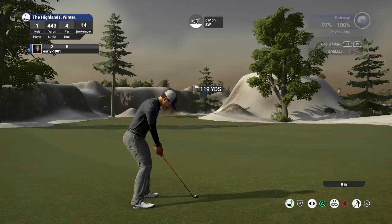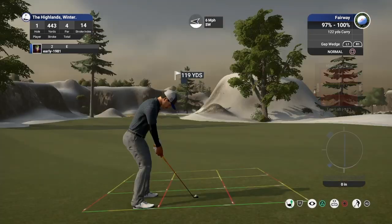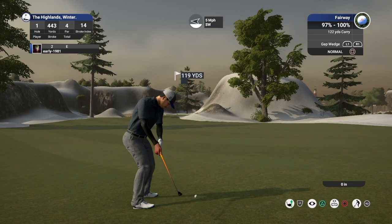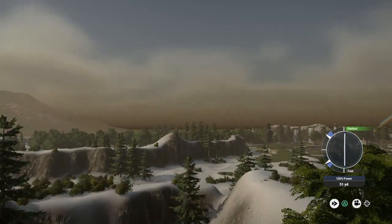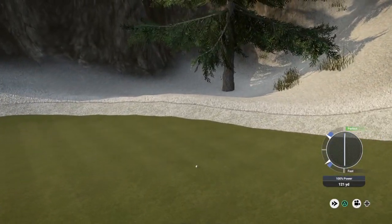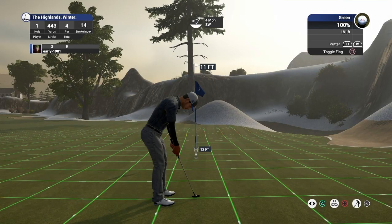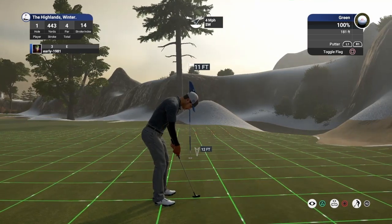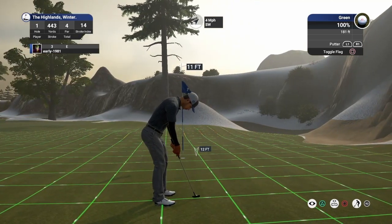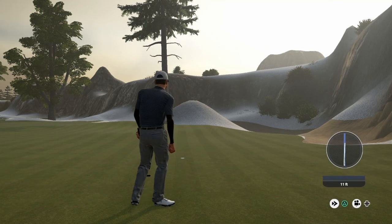I think a sand wedge is not going to have enough to get there, so gap wedge. Lofting this up — got a six mile per hour wind, ball at our feet is going to slope to the left. Greens are firm. That's a fantastic strike, tracking well. It didn't sit down as quick as I would like, and we're a bit to the right of the flag, but we've got an 11-foot putt. Greens are at 181. This is going to turn a good bit to the left. Dead weight — oh, drops right in the edge of the cup. One millimetre more to the right and that doesn't drop. And we do kick off the round with a birdie.